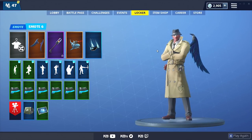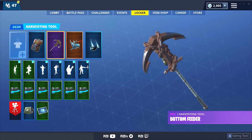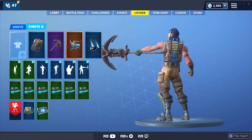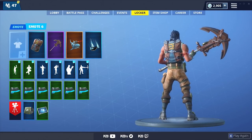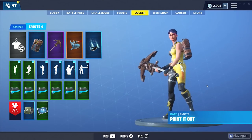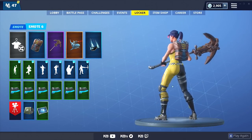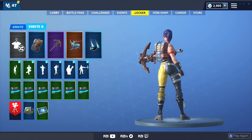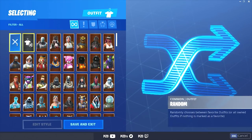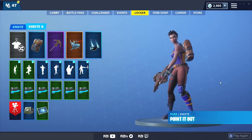Let's do one more back bling and pickaxe and then we'll wrap up this video. Wrapping it up with Pair of Provisions and the Bottom Feeder harvesting tool — this is what it looks like on a default, so we have some blues and browns, a little bit of chrome. The back bling has a silver vibe to it. Let's randomize and see what we get — on Whiplash, it's not the best. I could put a lot more on Whiplash, but considering what you don't have, you really need to find back blings that go well with your harvesting tool.